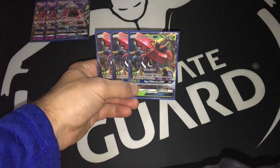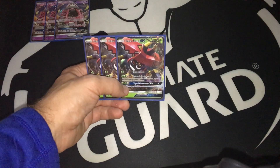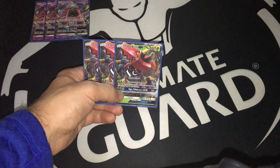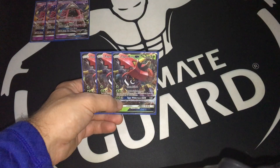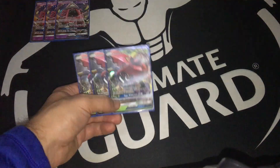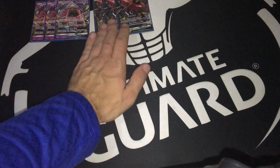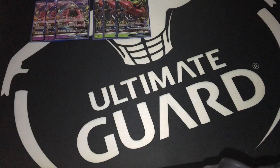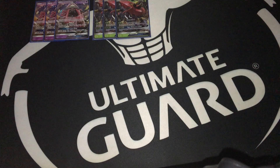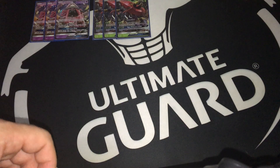Then for the main attacker I'm running three copies of Tapu Bulu GX with Horde Attack, Natural Judgment, and Tapu Wildness GX — 180 HP, no weakness, no resistance. Kind of like the retreat cost because it's searchable with a Heavy Ball. You can go for 120 with Natural Judgment, or 180 if you decide to discard all energy cards. But if you don't want to discard, you can simply hit for 120. And with the GX attack you can go for 150 and then heal all damage counters.